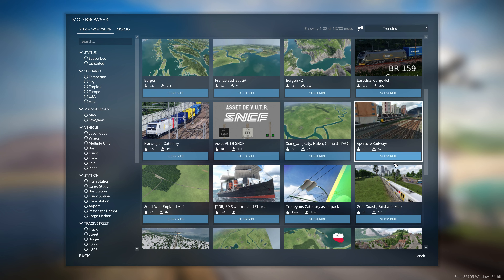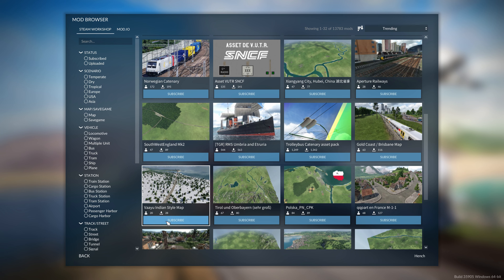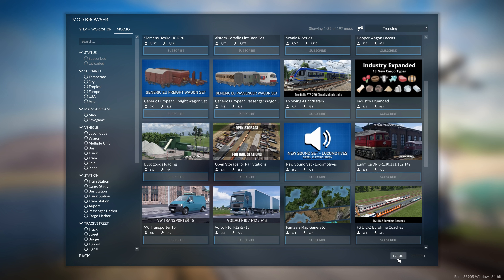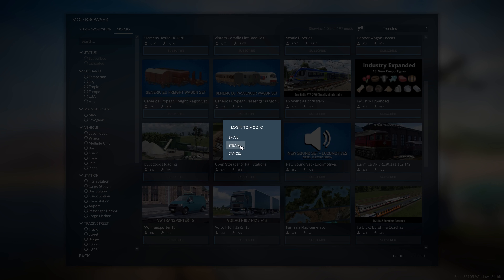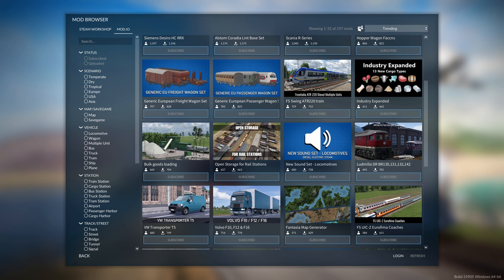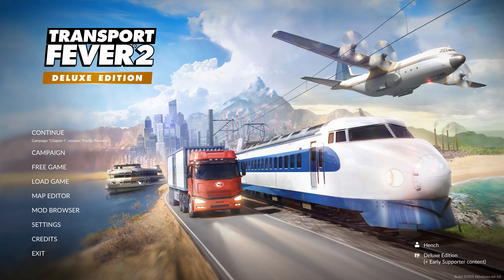The subscribe button seems okay on Steam, so I'm guessing you just click on it and it downloads. None of the subscriptions seem to work at the minute — you might need to create a login. We're not going to do that now though, so I'm just going to start a free game.